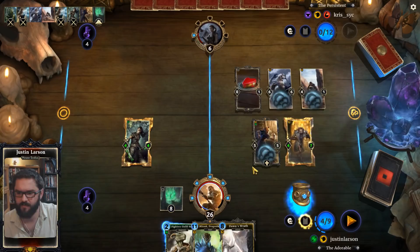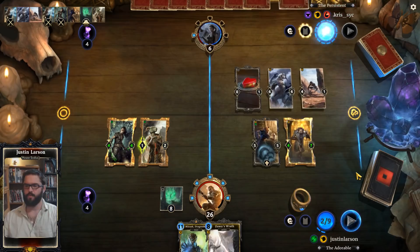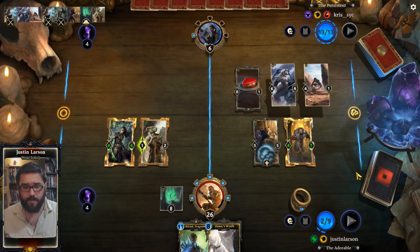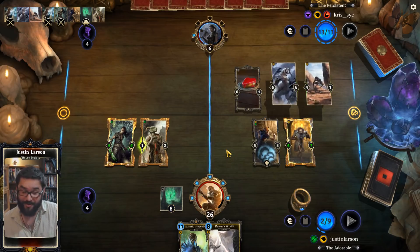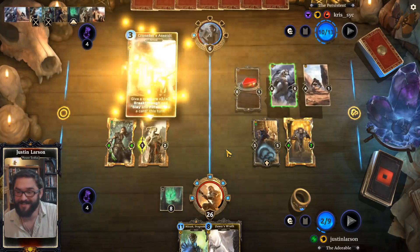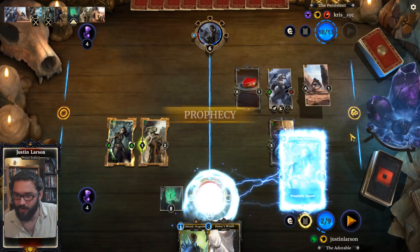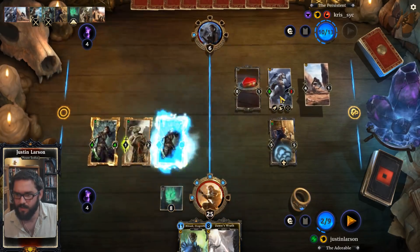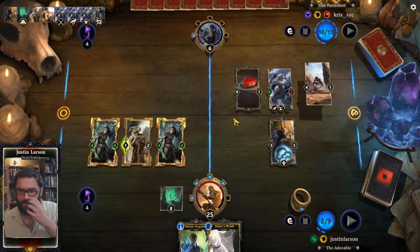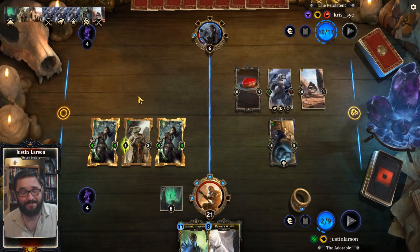Grab ourselves a Hive Defender, put more stuff and more pressure on the board — we have Marak available next turn. This is a pretty good game, pretty good Altar game. There's an assault. Rough beats, man, rough beats. Unstoppable Rage — doesn't matter to me, because we stole drain. Because I too play Redoran ramp.